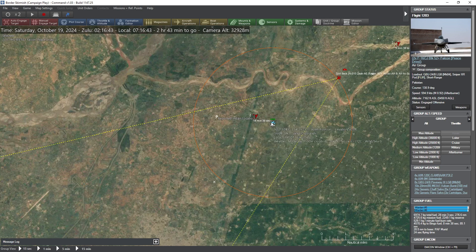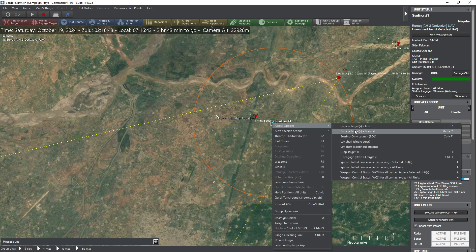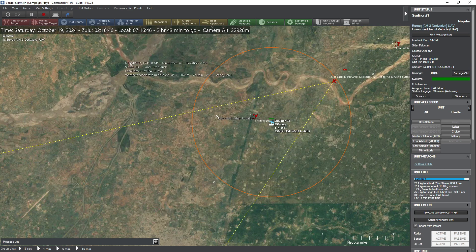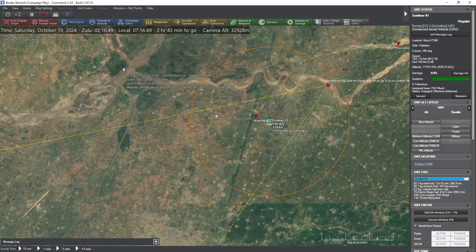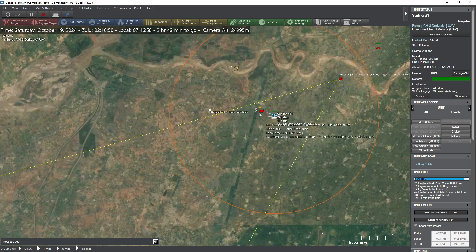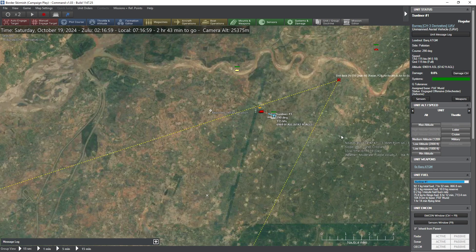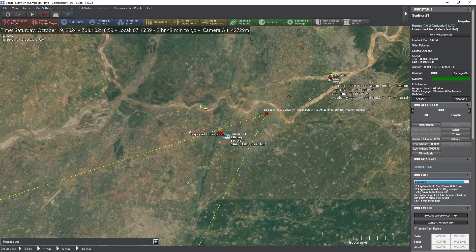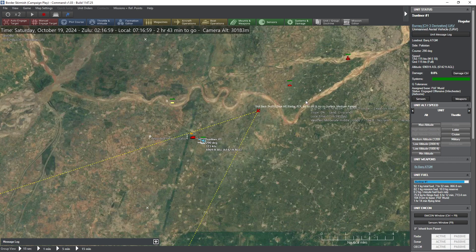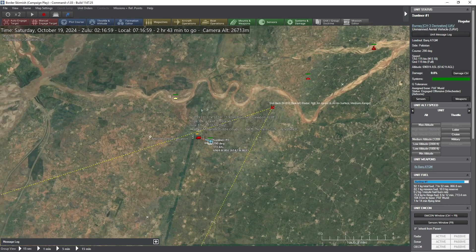You're going to die if you just sit there — can we manually order him to attack? Imprecise target, doesn't have a good enough lock. Just fire. The enemy is going to shoot a SAM at us — we can confirm they're now shooting SAMs at our UAV. They obviously detected the UAV based on it firing an ATGM, but the enemy fighter is probably going to get to it first.